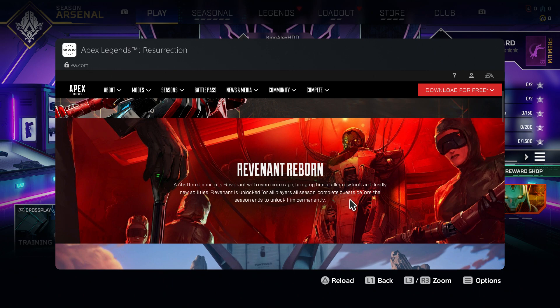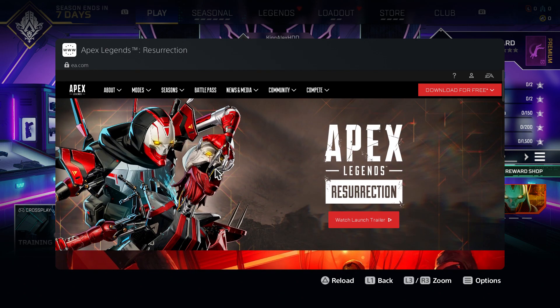You guys can unlock him by just completing all the quests — it says it right there. The quests should be in the top right side of the screen. It says Revenant is unlocked for all players all season, but complete the quest before the season ends to unlock him permanently. So if you don't complete it before the season ends, you will never get the Revenant Reborn skin. This is basically a temporary challenge — you have to complete the quests to get him, otherwise you miss the opportunity.